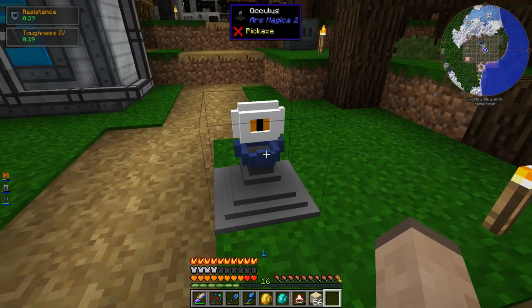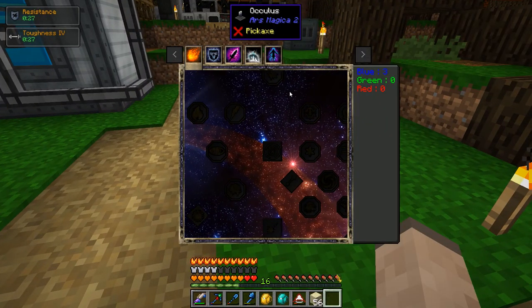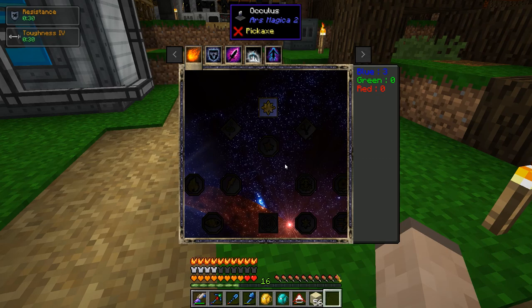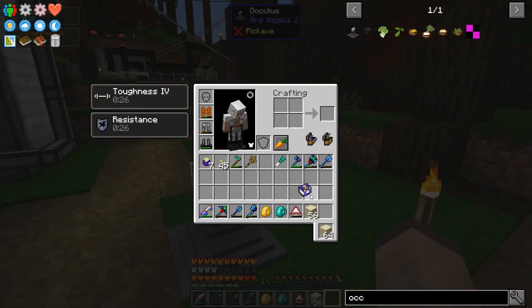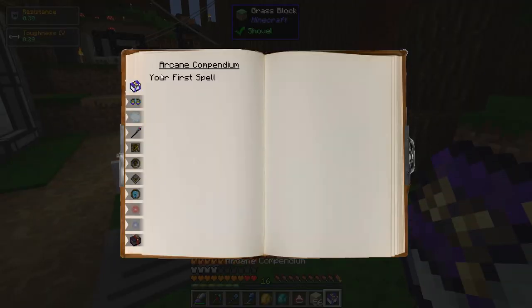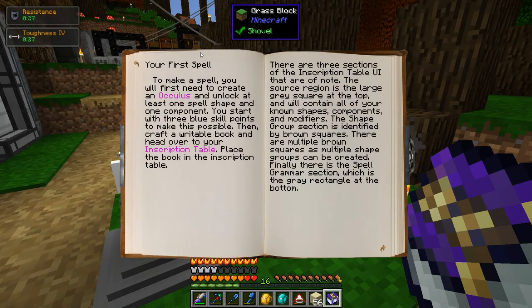I've got an Oculus — now we put this down and then we win. Whoa, what the hell? Let's read the book. 'Your first spell: you first need to create an Oculus and unlock at least one spell shape and one component. You start with three blue skill points to make this possible. Then craft a writable book and head over to your inscription table.'